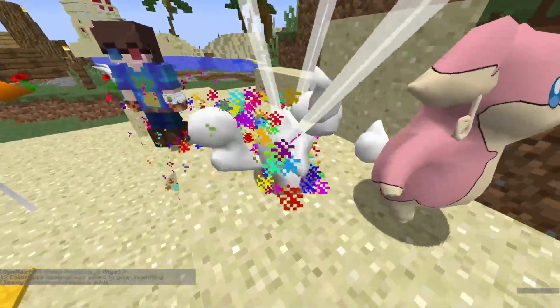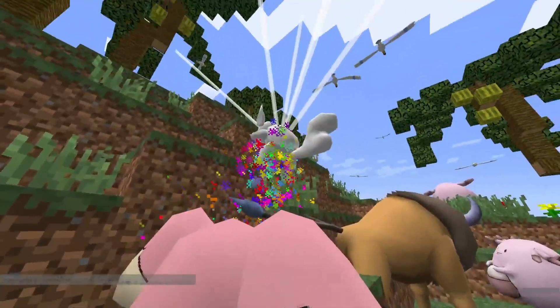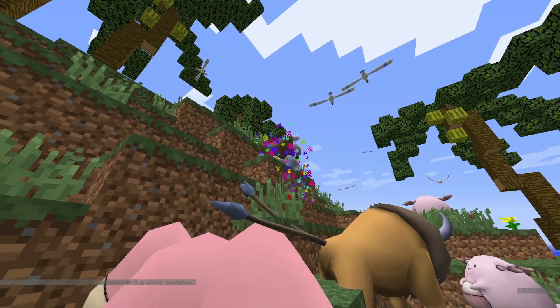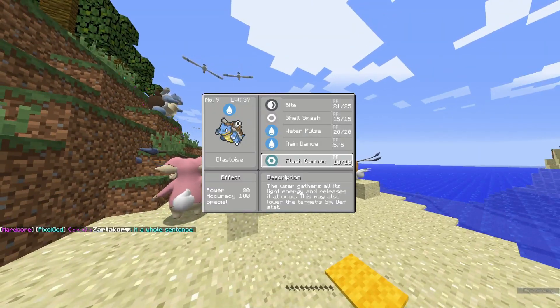Now we're evolving into our boy Blastoise - let's go, Wartortle! We actually get to see the evolution. Did it stick me in the ground like it usually does? Boom! And there's our little Blastoise with Flash Cannon.